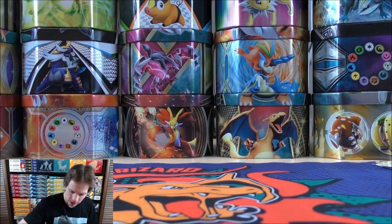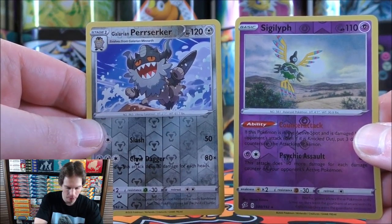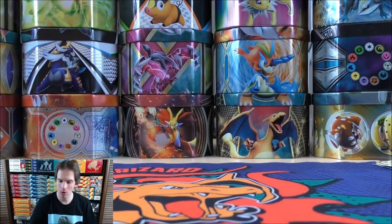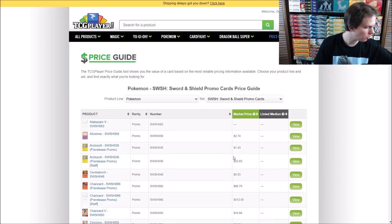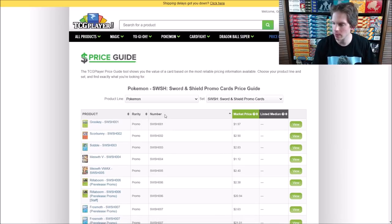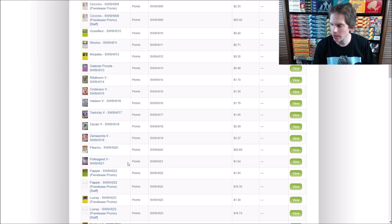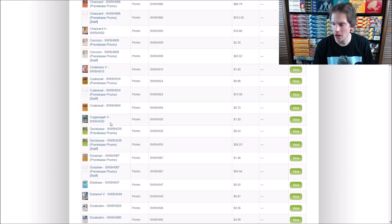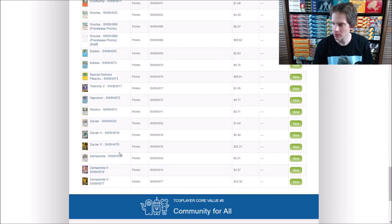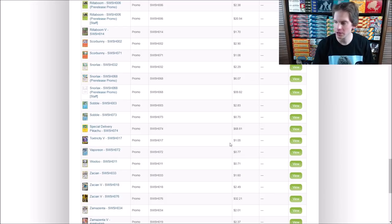I'll take a look at the price guide on TCG Player for the Blackstar promo cards that came in the preview window of the tins. Poltergeist V SWSH021 is $1.64, Copperajah V is $1.20, and Toxtricity V is $1.05. So no value there in the promos. But that will conclude this opening — thank you everyone for watching.